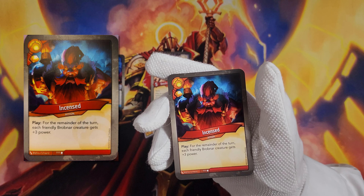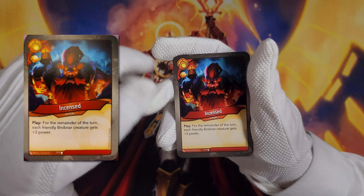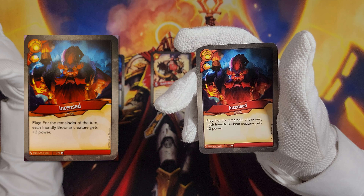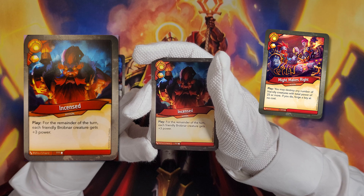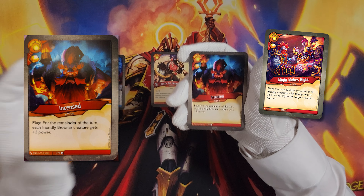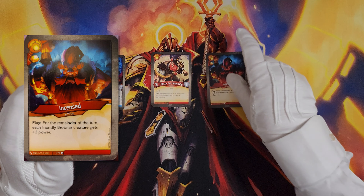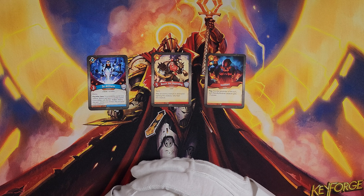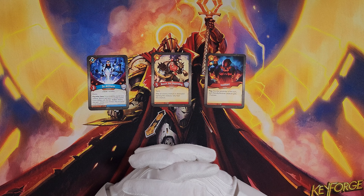Then Incensed — it's an action with an amber pip that says play: for the remainder of the turn, each friendly Brobnar creature gains plus three power. I'm glad it has an amber pip; I don't know that this card would be super worth it without it. The plus three power is really good. I think this will excel best if they reprint Might Makes Right in Amber Skies as well, because then you can get a three-power burst from all of your creatures to lead into a key cheat. That's my main thought on it, though Bosh healing is also a neat interaction.